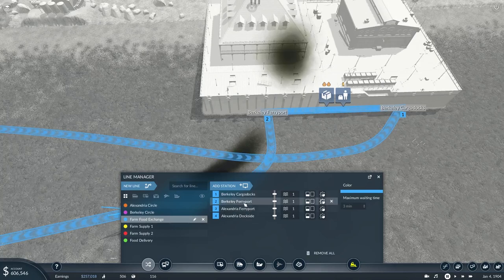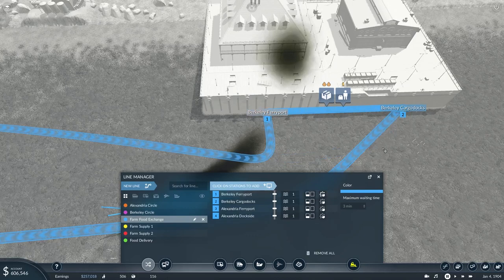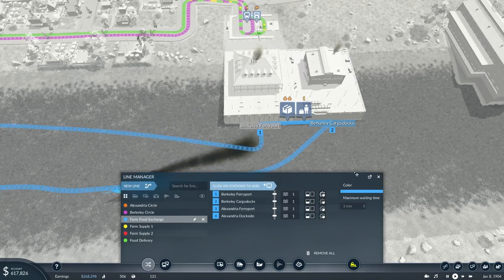If I change these over so it goes to the ferry port first and then the cargo dock — so it goes there and then there — notice I've actually named each of these docks separately. You don't have to; by default they'd have the same name, perhaps 'Barkley' something. It would work fine as long as you click the right symbol for which cargo type you want to transfer. But I find it much easier to name the two docks appropriately for the cargo they're handling — passengers or freight.